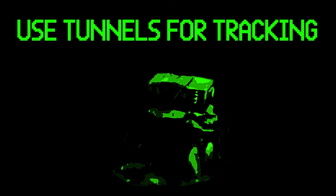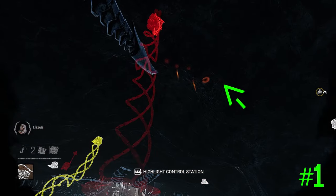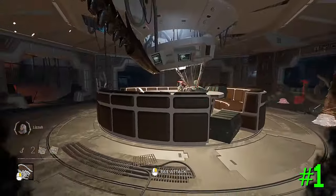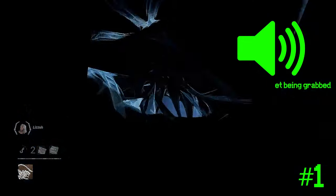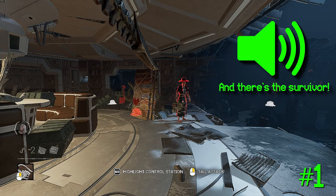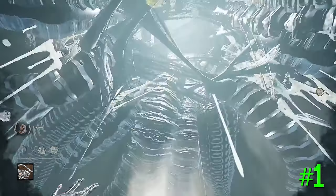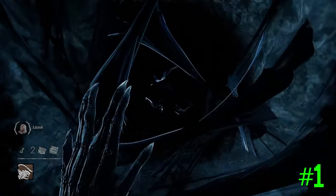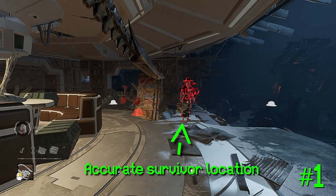Number one: use the tunnels for tracking. While in the tunnels, the Xenomorph has 16 meters of footstep reading unless crouched or holding a turret. You can also hear sounds within this range — anything that would make a sound like working on a gen or healing will be heard within this range as well. Also, when you exit a control station, you get 12 meters of killer instinct, giving you pinpoint information of any survivors currently around you.